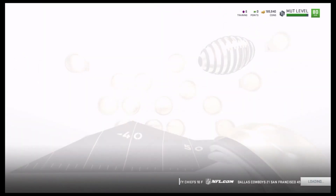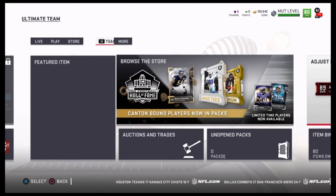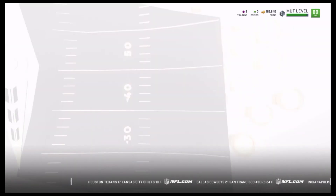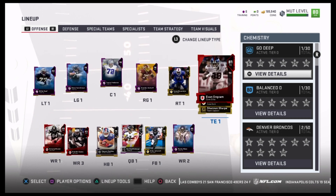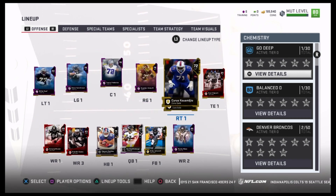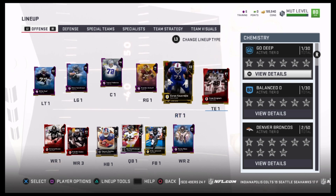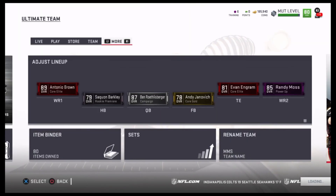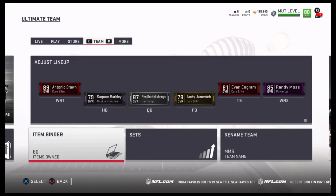I'm just grinding solos for the most part. I've been stacking coins for when I really want something. The only thing I bought so far this year was Evan Ingram — he's my all-time favorite tight end. I spent about 20k on him, and I've earned about 20,000 coins from doing solos and the MUT tip I'm about to show you. This is a really easy tip, and a lot of people might already know it, but for the people that don't, I'm going to show you.